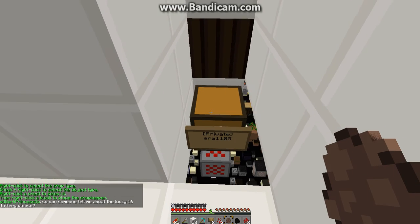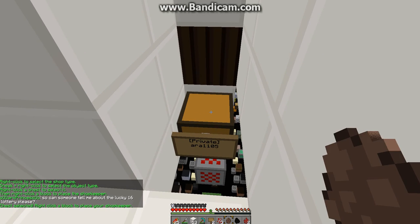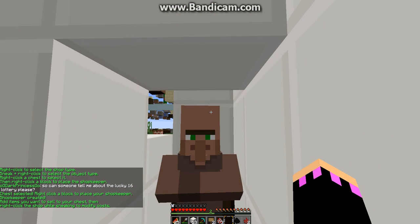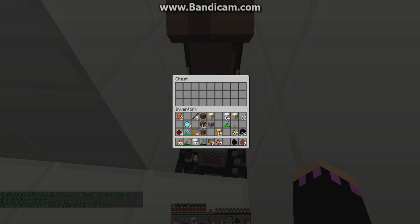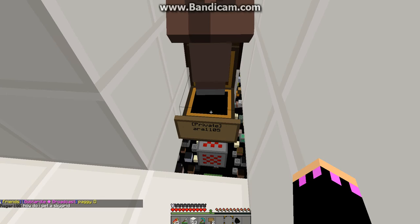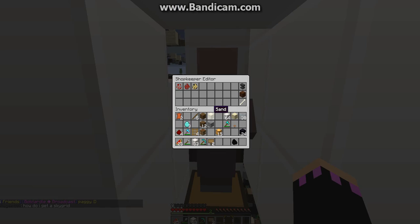Right-click on the chest and then right-click on a block — I'm just using the chest here. Then put the items you want to sell inside. I'm going to be creating a spawn egg shop, so these are my items. Then right-click on the villager and here are your items.